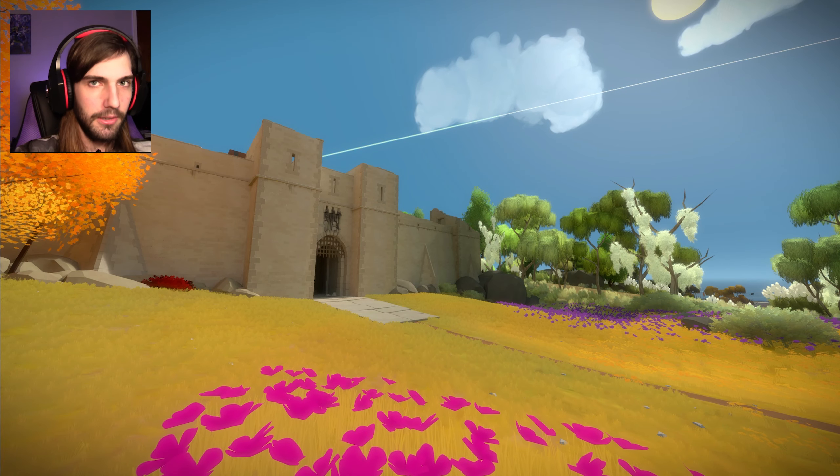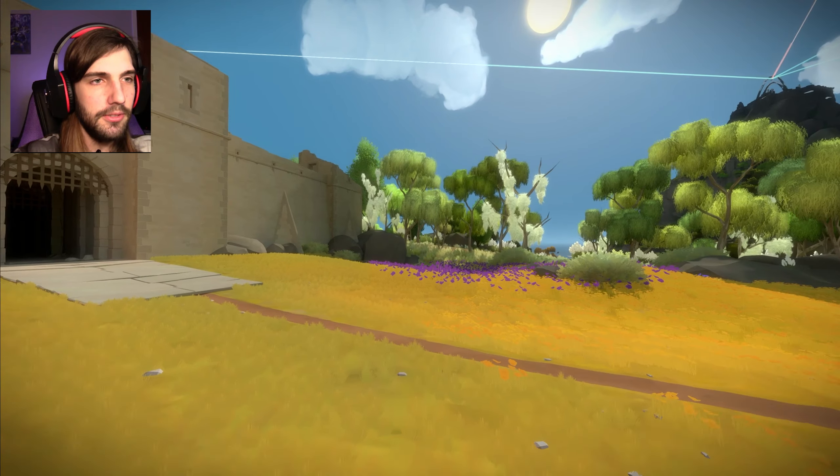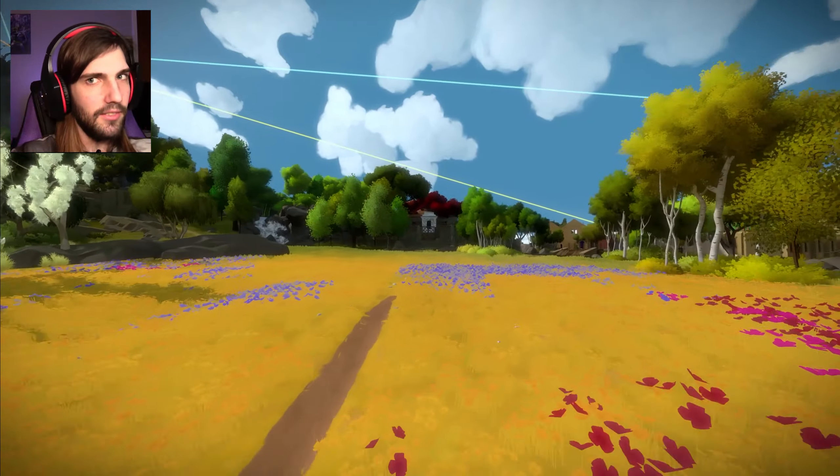Hello everybody, it's Dingo, and welcome to The Witness, episode 6. Last time we were able to figure out what environmental puzzles are, or kind of what they do, because we have solved them in the past, and we solved a lot last time.